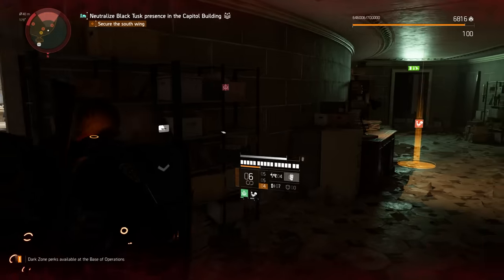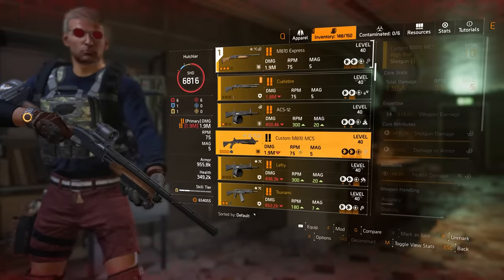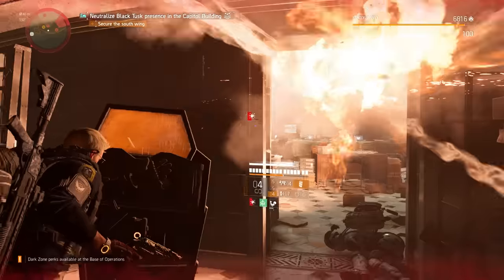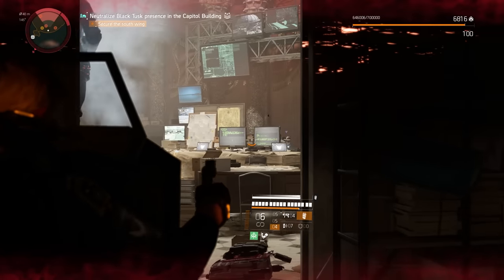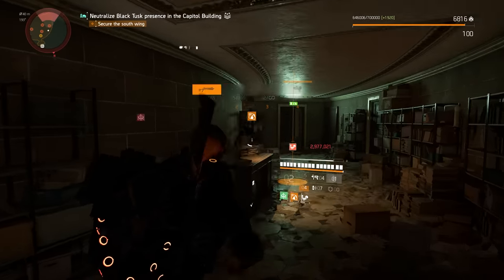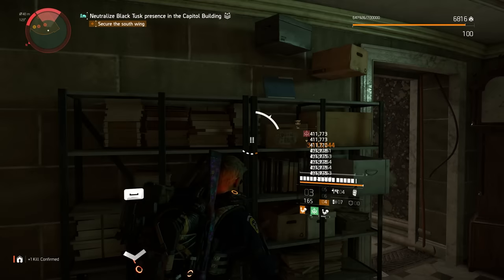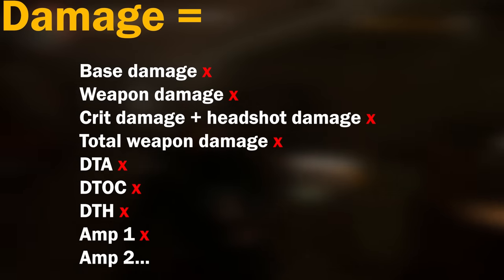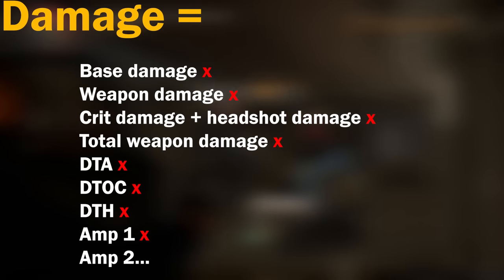So we've very briefly touched on the calculation. Now let's look at the terminology. There's one huge elephant in the room that needs to be touched on: this is additive versus multiplicative. I personally think that these are pretty inconclusive and confusing terms to use to describe elements of the calculation. The interaction between every single one of these terms is a multiplier, which means that they're technically all multiplicative.